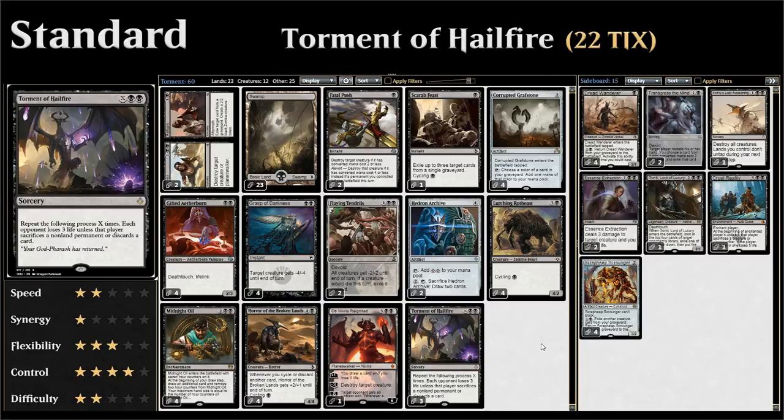But if you can cast a Torment of Hailfire with an X that's large enough, it's probably gonna be good enough to win you the game or at least cripple the opponent. So we're using Torment of Hailfire in a control shell — a mono black control deck with some ramp elements, which will let us cast giant Torments of Hailfire. Let's go over the entire deck starting with our ramp elements.